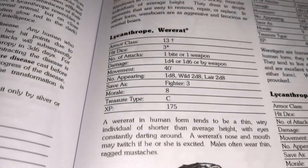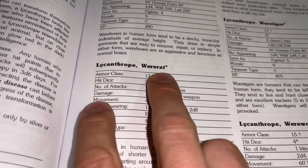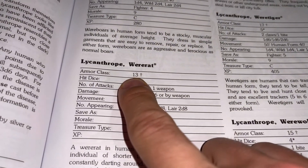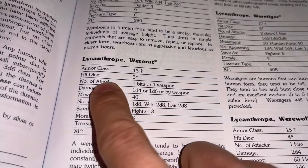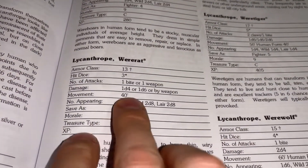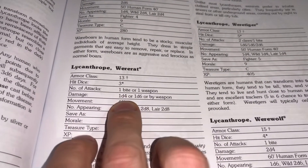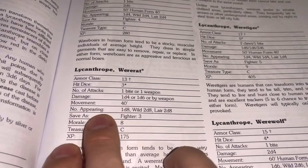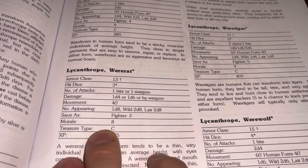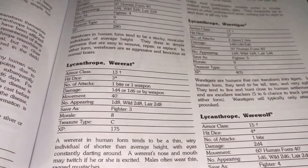Here's an example of creature stats in Basic Fantasy. You have a were-rat, whose armor class is 13 — so you need a 13 or higher to hit. Hit dice is 3, similar to original Dungeons and Dragons with an 8-sider per hit die. You also have number of attacks, damage, movement, save as — Fighter, third level — morale, treasure type, and XP. You can see that the similarities are all there.